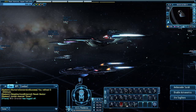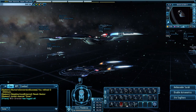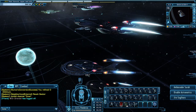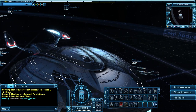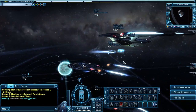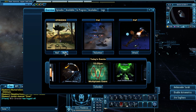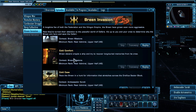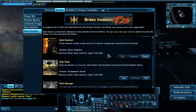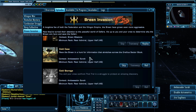Welcome ladies and gentlemen to another episode of Let's Play Star Trek Online - the only Star Trek MMO. In our last episode, we played the episode called Cold Comfort, and we learned where Tran came from and why we're able to have a Breen officer on our ship. That was a lot of fun.